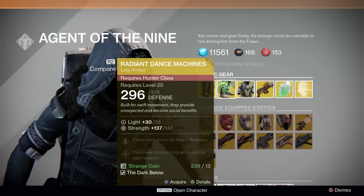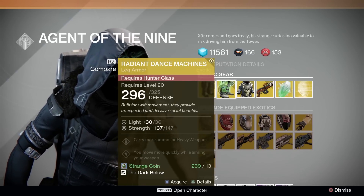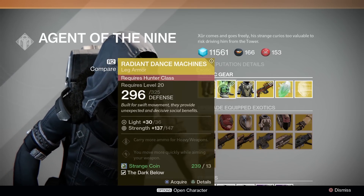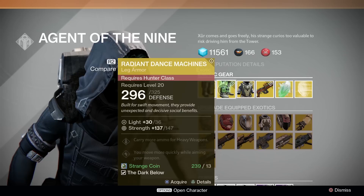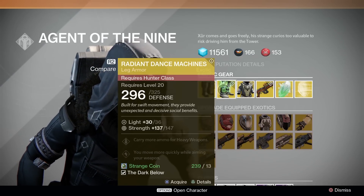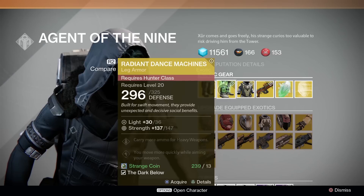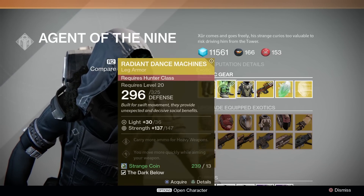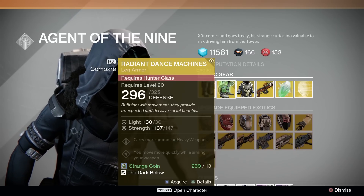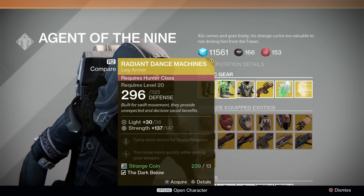Hunters, you get the Radiant Dance Machines. Very high stat roll of 147, but it's strength, so not great for PvE. More heavy ammo is good, and the main bonus is you move more quickly while aiming your weapon. If this were something like Black Ops 2, I'd be down with that — I liked Stalker. But this is going to be a pass for most people. Terrible first exotic; do not bother if you're looking for your first exotic.